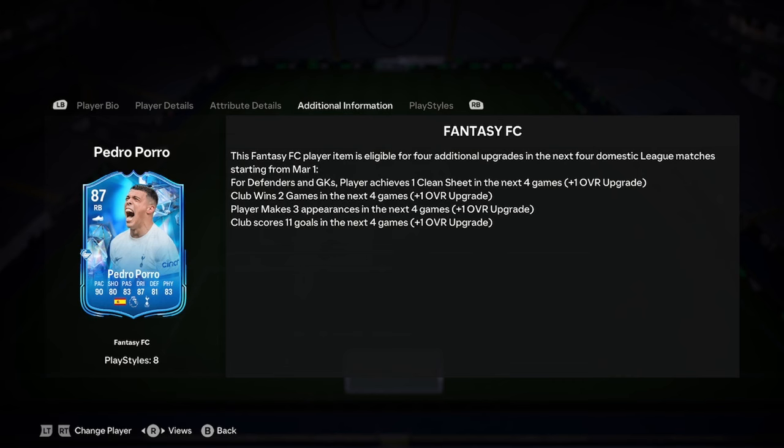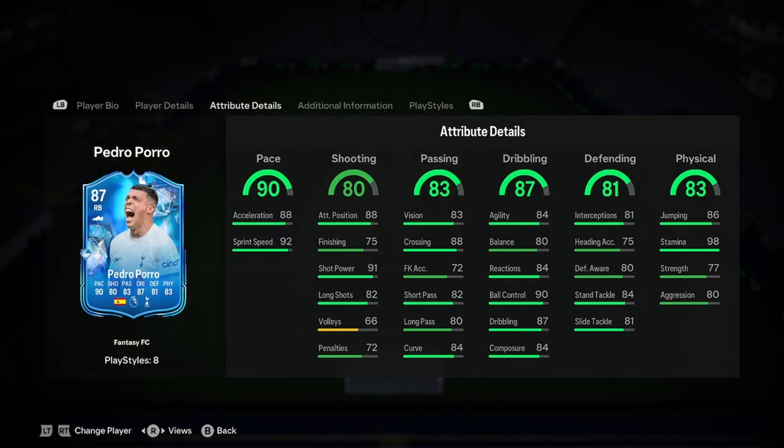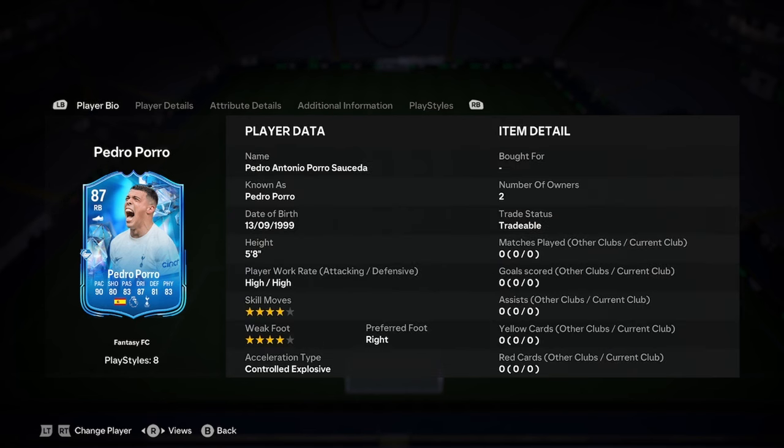Pedro Porro as a player — he'd probably get a goal or an assist, but he's injured at the moment, guys, so he's not going to be getting the clean sheet or three appearances. The club did win their last game, so I think he'll probably get one upgrade. I don't think Spurs have 11 goals in them, so not really great on the upgrades, but let's have a look at this card and see what it's looking like.